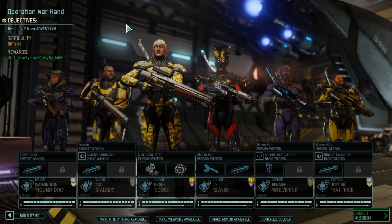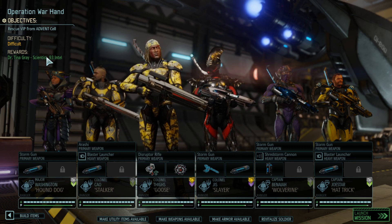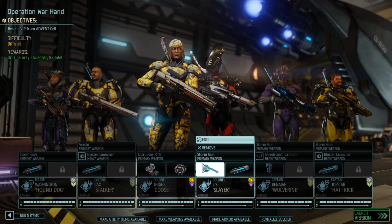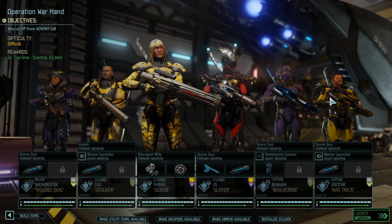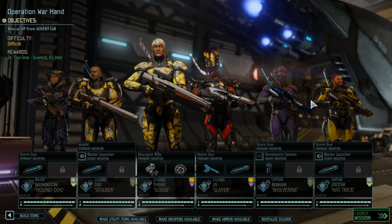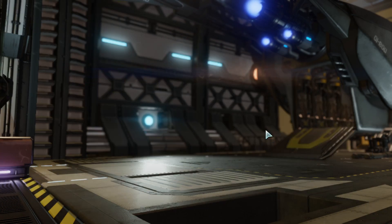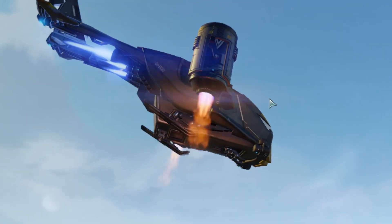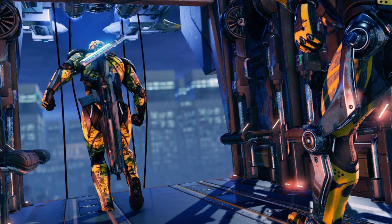Welcome to Operation Warhand, a rescued VIP mission from the Advent Cell. It's a difficult mission - we're trying to rescue a scientist and get some intel; we need both. We also have a Skulljack because we're going to try to Skulljack a Codex. We've got three Phantom Rangers, our Snake Suit, Archon Suit, Rage Suit, loads of Blue Screen Rounds because Blue Screen Rounds always win. The plan: go in, go jack, kill.